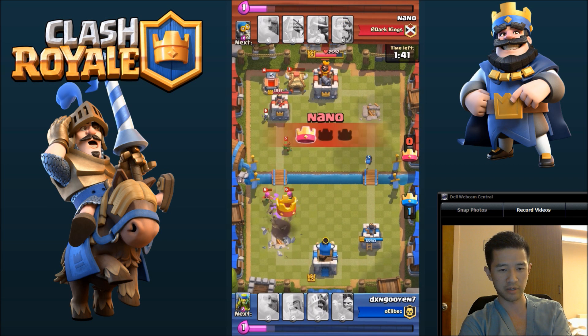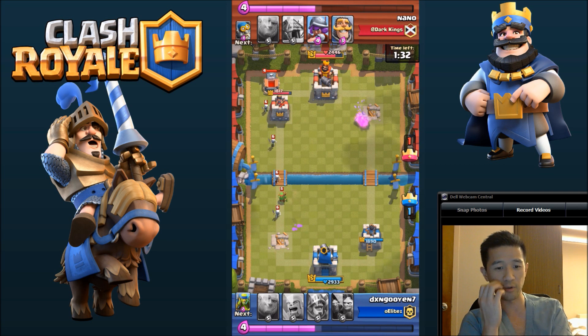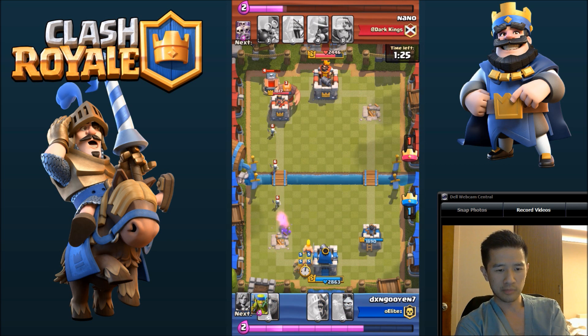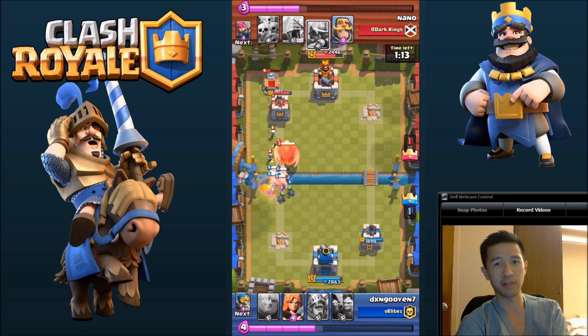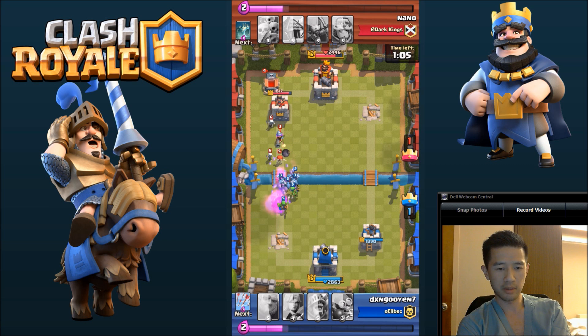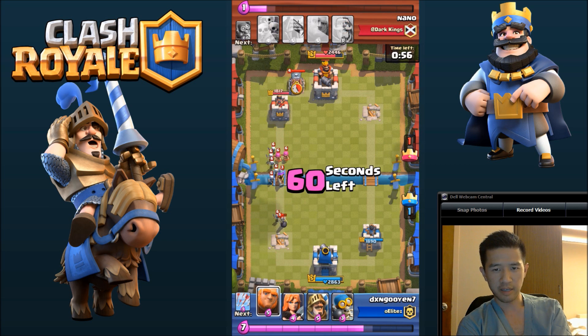We're going to use some Arrows to take out the Skellies on the left side, but he still manages to break through because the Archer is going to die. So now we're one for one. I dropped the Barbarian this time, followed by a couple of Goblins, to make sure we take out that Giant before he gets to us. And they'll take him out along with a couple of the troops.